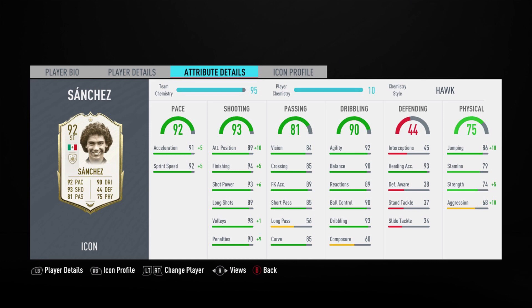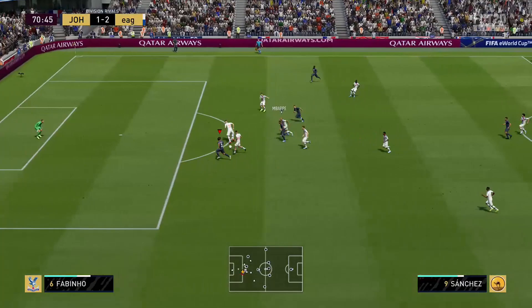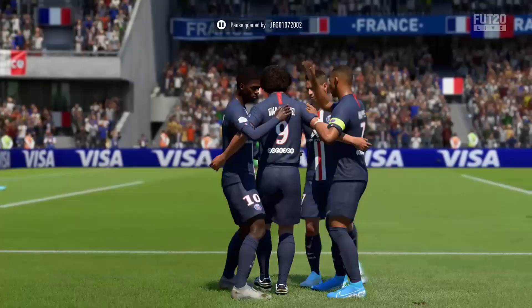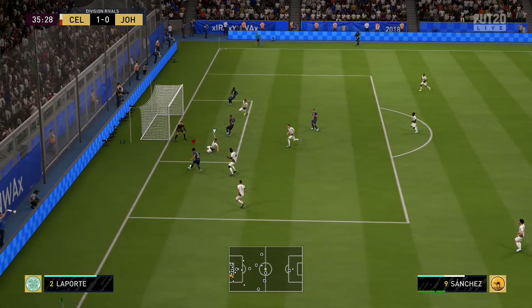Going to clips — starting with the positives. The first positive is his positioning, which is incredible. That is some of the best positioning I've seen. Most icons seem to pop up in the right place to get those sweaty tap-ins, and he definitely has that. Obviously you don't need composure to score tap-ins, so composure is only really relevant in certain situations. And look at that goal from Mbappe — not related to the review, but Mbappe is incredible. If you're looking for a striker, buy Mbappe.